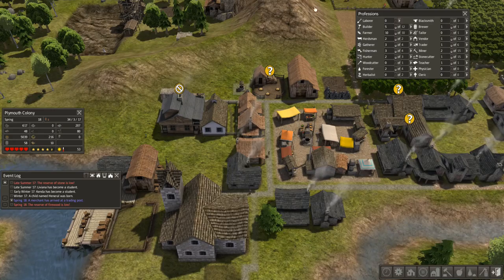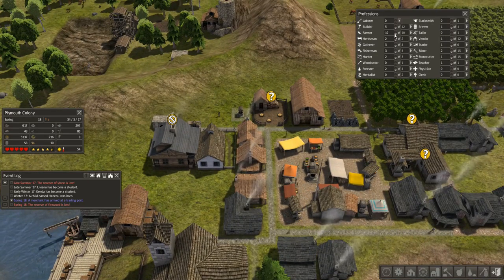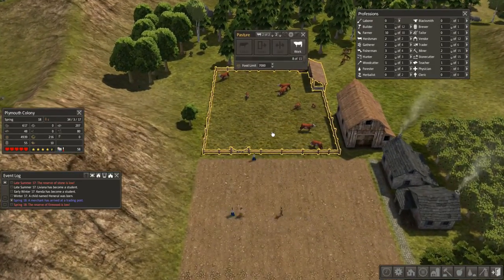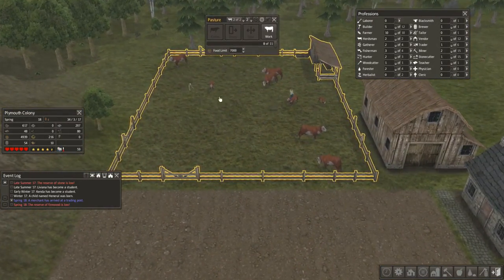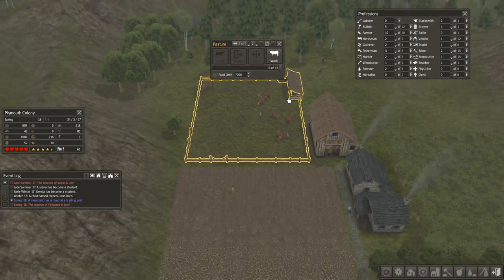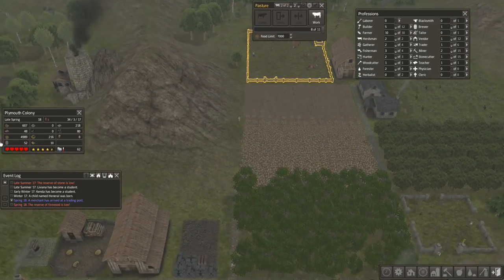Firewood reserves are low so we've got to switch one of our gatherers over to woodcutter. You'll notice we are already up to eight cattle — you can see our herdsmen working hard. There are some little calves growing, and pretty soon we'll be able to slaughter some of these cattle for meat.